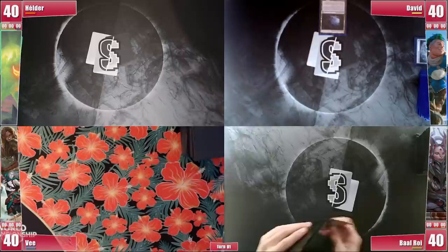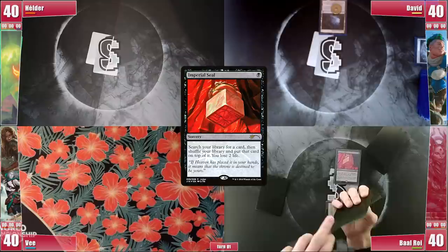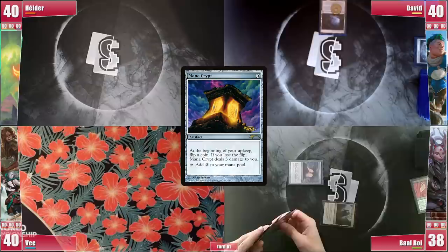Before the game starts, David puts Gemstone Caverns into play, exiling Arcum's Astrolabe. Baal starts his turn, playing Command Tower and casting Imperial Seal right away. He ponders on Drannith Magistrate but ends up going for his main plan, Rhystic Study. He still casts Mana Crypt and follows it with Sword of the Meek before passing.